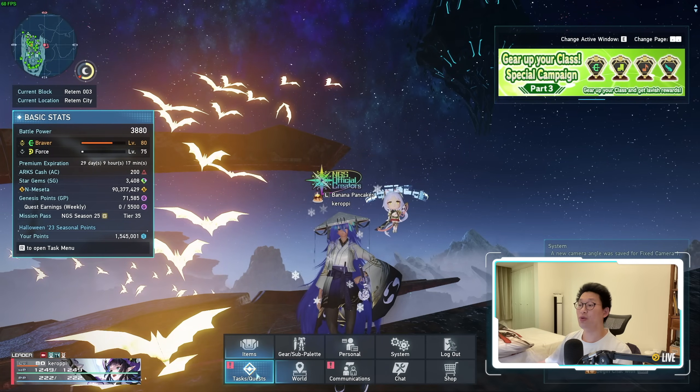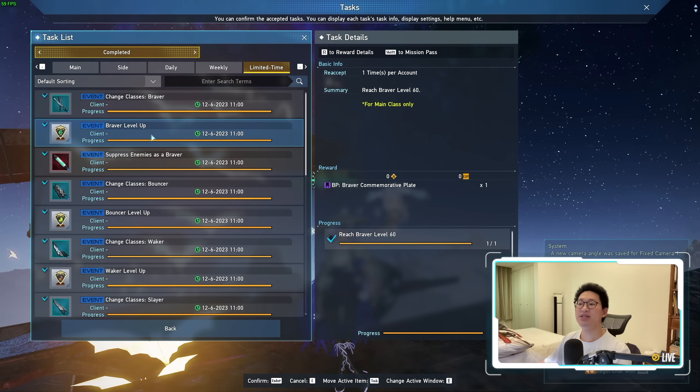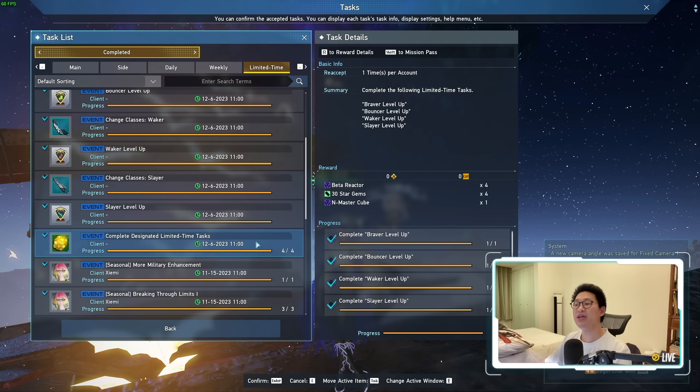What they didn't mention on the website are the new limited time tasks. As we can see, there are class level-up tasks for the Braver, the Bouncer, the Waker, as well as the Slayer. After you complete all 4 of these tasks, you get rewarded a lot of stuff. First of all, you get 1 N-Master Cube, which is quite a big deal. But on top of that, you get 120 Star Gems.